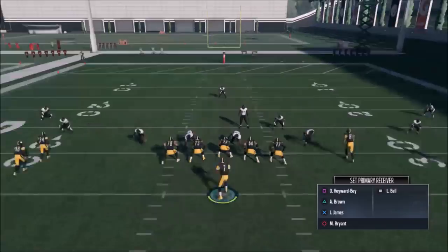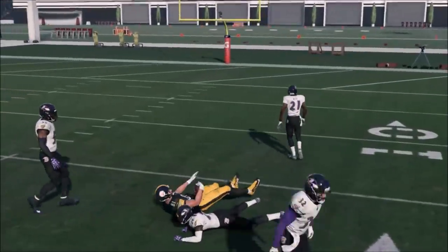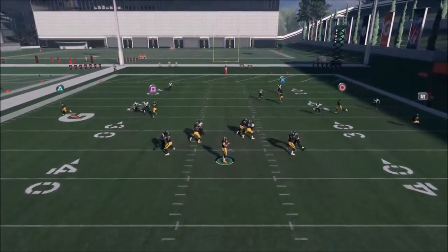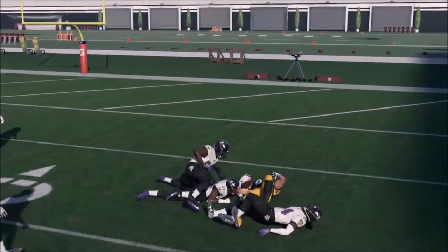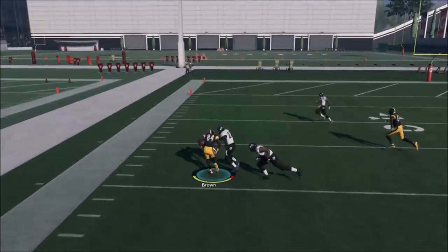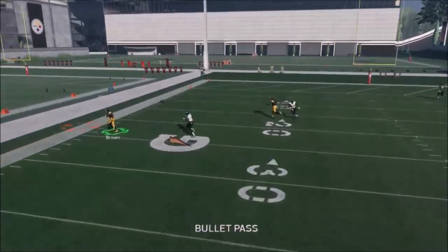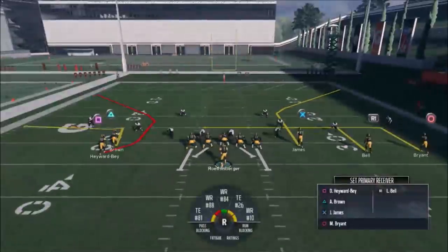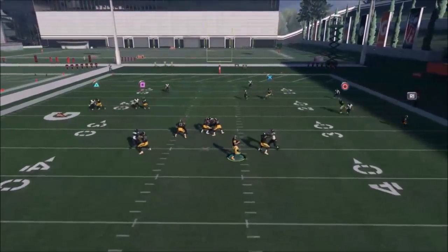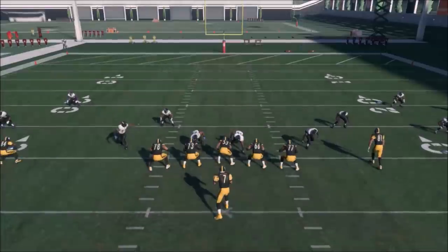James is kind of just a blocker, so the fact that he's getting open says something. He's right in that Cover 3 seam — looks like a Cover 3, we're going to get a blitz and just quick-throw it right up that seam. Harrod will get open on a Cover 3 right away too, but he's also a really excellent man beater — that's kind of his thing. Going back to the X route — every time I get Cover 2 man he's going to be wide open. You really want to run Brown's route to the open side of the field.